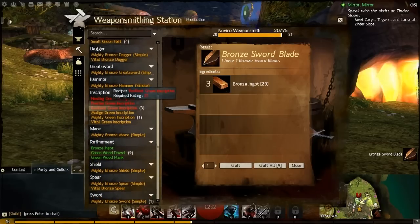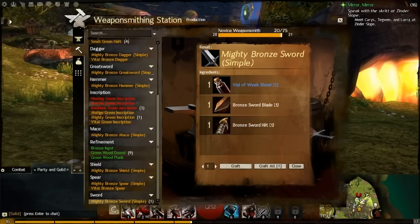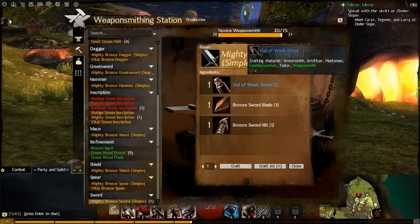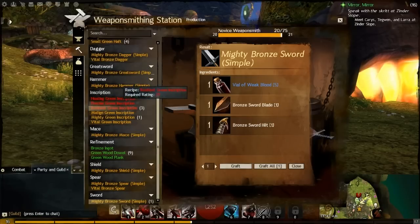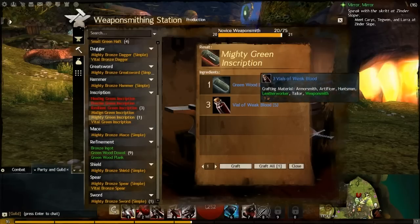We're close to leveling up to level 21 in weaponsmithing. Now, we can make a sword — but starting off you only have simple versions. In crafting, the simple version uses just the blade and hilt. For example, a Mighty Bronze Sword requires vials of weak blood, which provide a power bonus. We can make one of these, but frankly it's a level 5 item and useless to us at this point. This is where inscriptions become important.